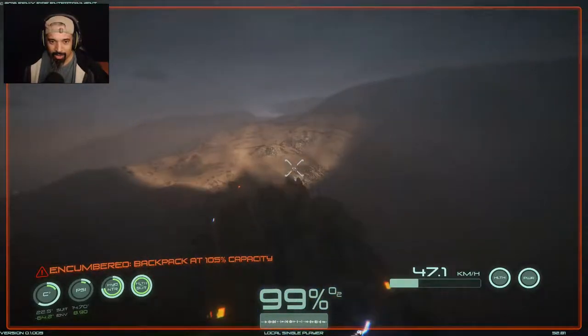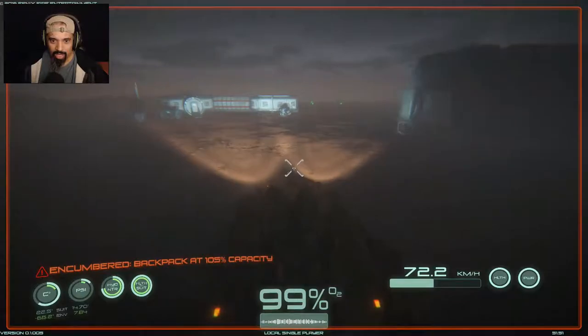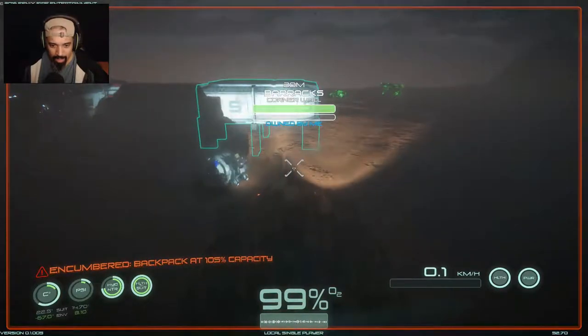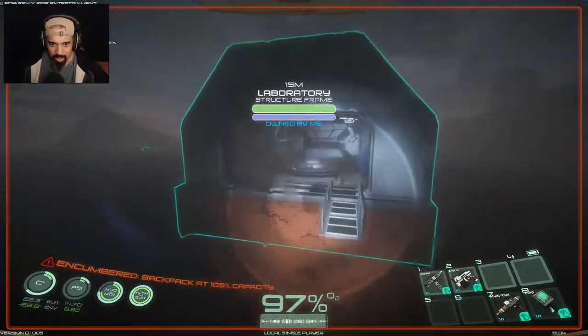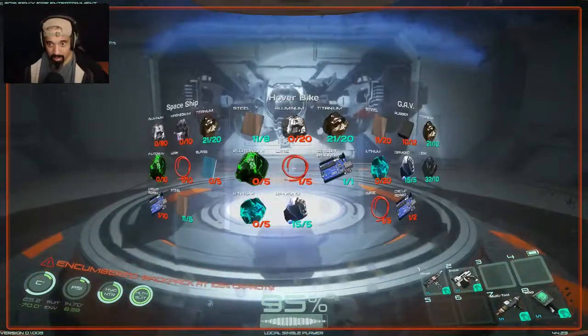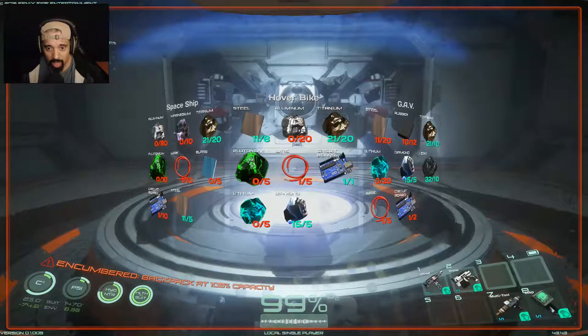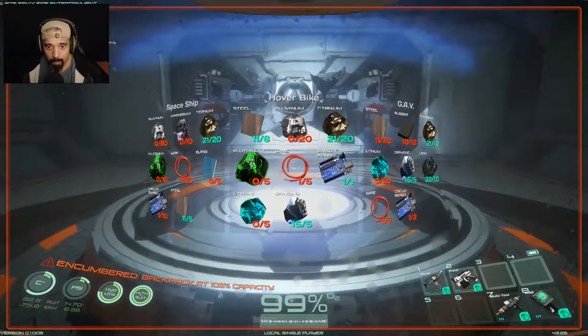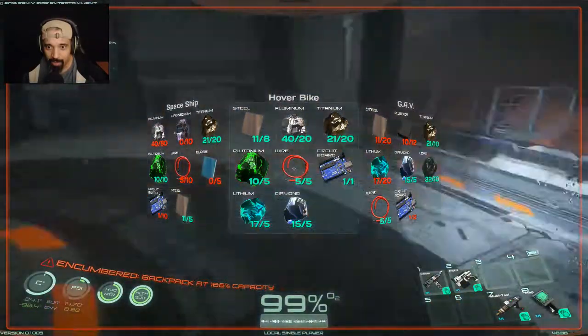Next thing I might want to create is the hover bike. Let's take a look. How do I get off? F button to get off. Alright, let's see what we need to make the hover bike. What I need is some more wires, plutonium - I got plenty of plutonium - lithium, I got more lithium, aluminum, and titanium. I also got a circuit board there. I just have enough ingredients to make the hover bike. This is going to be awesome - two builds in one video.